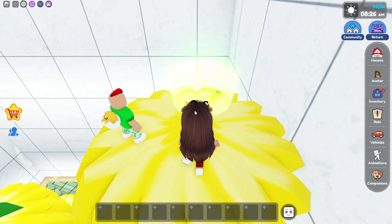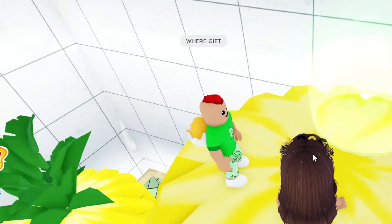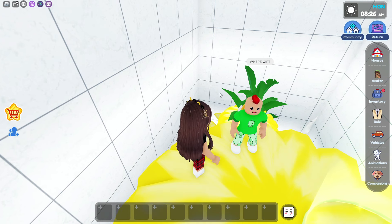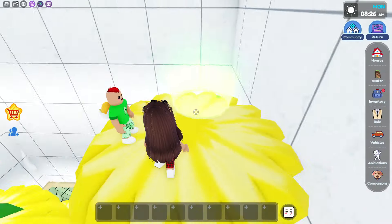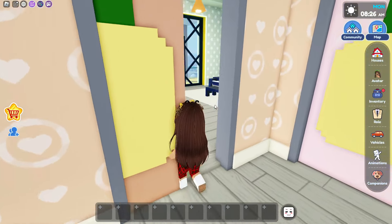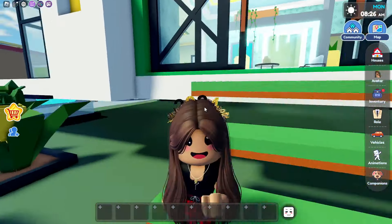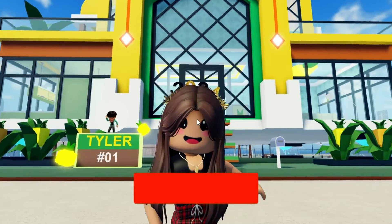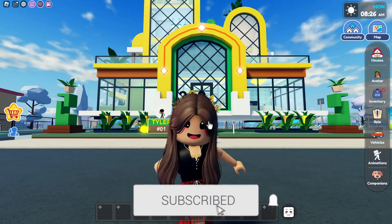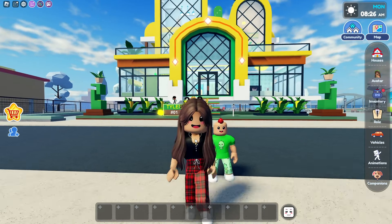Alright guys, your gift should be right over here on top of this huge pineapple, but I already solved the secret a long time ago so I already got the gift. Alright guys, now that we're done looking at the secret, let's go out of here and go back to the bottom floor. But now that we're done looking at this house, it's time to end the video. Make sure you like and subscribe and also turn on that notification bell if you guys want to see more secrets, and we will see you guys in the next video — bye!